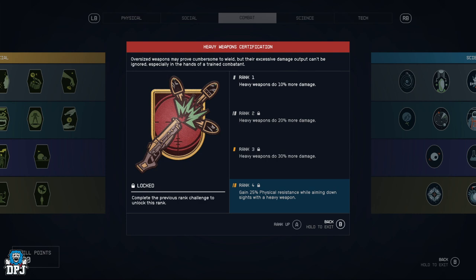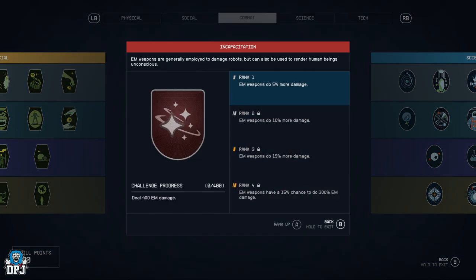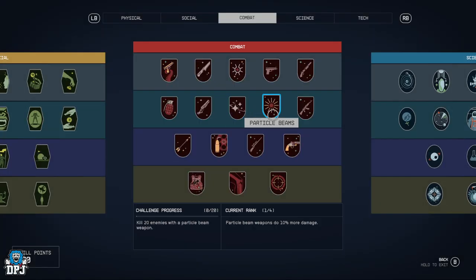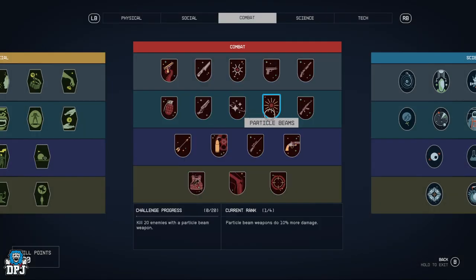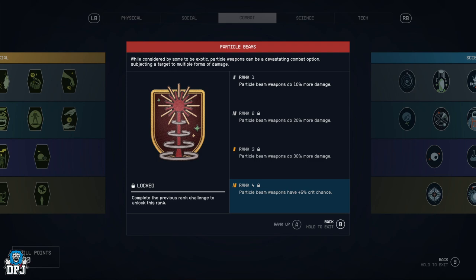Heavy Weapon Certification — same damage increases per rank, and you get 25% physical resistance while aiming down sights with a heavy weapon. Incapacitation — EM weapons do 5%, 10%, 15% more damage, and at rank 4 EM weapons have a 15% chance to do 300 EM damage.